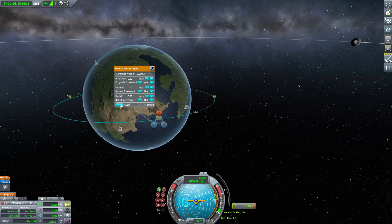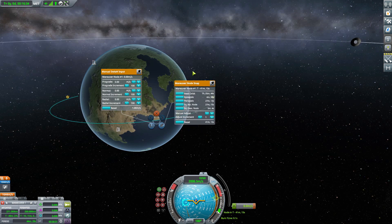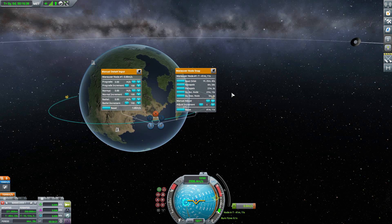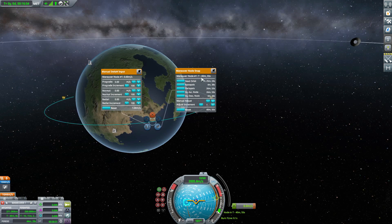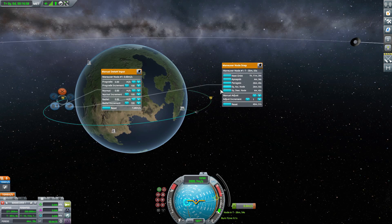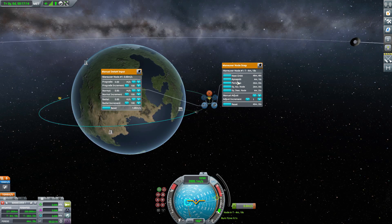If you've gone completely wrong with everything, you can hit the reset button to go back to normal. The other option is the pin button, and clicking that adds the maneuver node snap UI. This does a very similar thing to clicking nearby a specific navigational point, but rather than having to know exactly where that is — say if you're not 100% sure where your equatorial ascending node is — you can just click this button and the maneuver node snaps directly to the equatorial ascending node, descending node, periapsis, apoapsis, or targeted relative nodes and closest approach points.